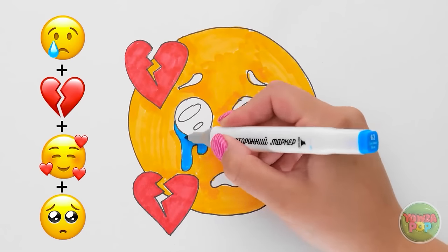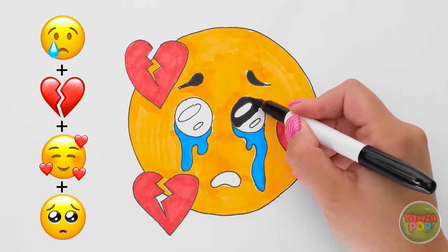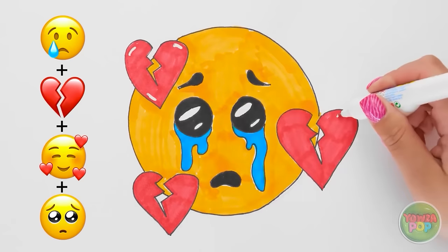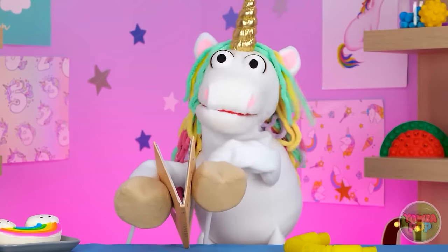Next, I'll color the tears. It's so sad, I'm getting emotional! The eyes and mouth can be colored with black ink. It's time for the finer details — this white pen will create the light reflections. It looks pretty good! And they live happily ever after!